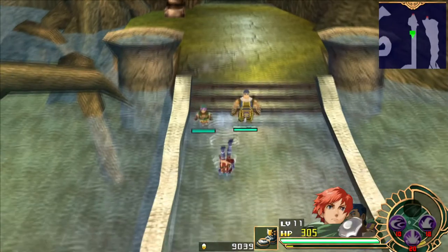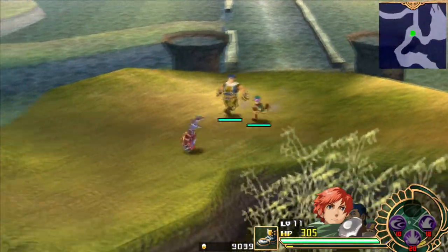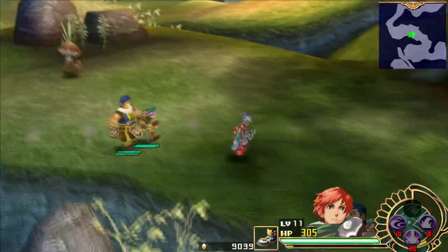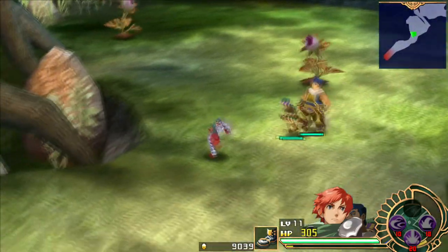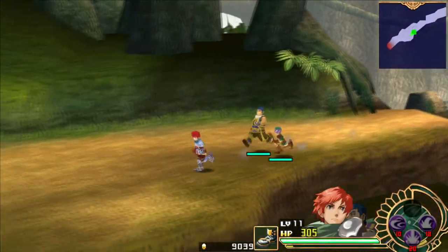So far we have some of the less useful abilities in the game — we'll be seeing some much better ones later, and a very good one coming up very shortly within the context of the overall game. But that's all we need to do here. Let's get back to the Eldris and report what we learned. There is also a side quest for us to take care of before we head out of Shinoa, so we'll deal with that also.